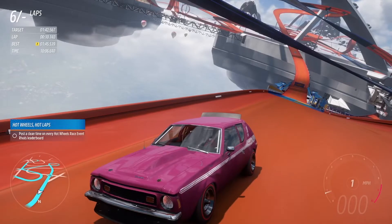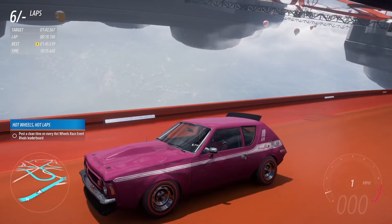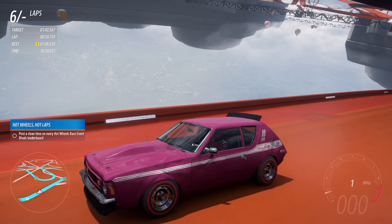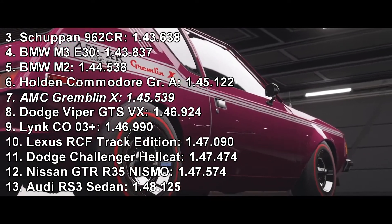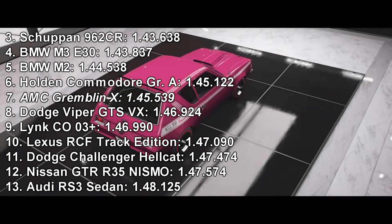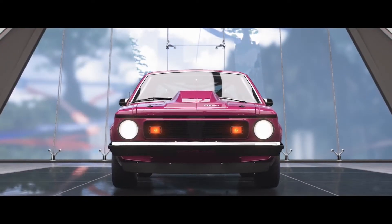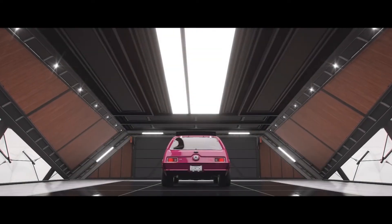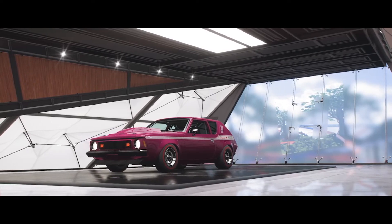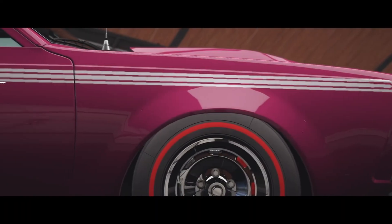I was spot on - it is right next to the Holden Commodore. It did a 145.5; Holden Commodore did a 145.1. That will put it into seventh place. It's a lot faster than the Viper; it's faster than the Lynx and the all-wheel drive vehicles. So it has some good pace, but it does not have the front end grip. I thought the snappiness of the short wheelbase or the lack of traction would be the biggest issue, but no - it's the 245 titles on the front. If I had 275s or ideally 285s I think it would be significantly better. But as it stands it is solidly middle of the pack, with a 145.539. I think that's the best way I can describe it. But that will be it for this episode of Forza Horizon 5 - I'll be back with more.